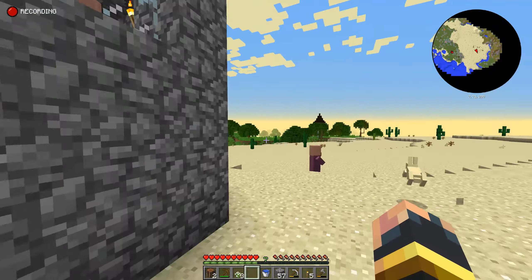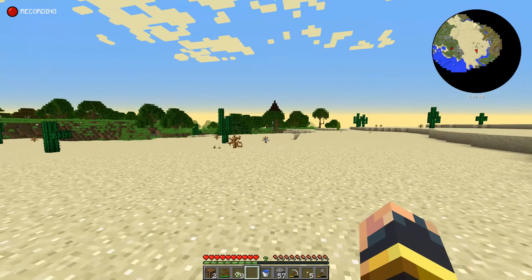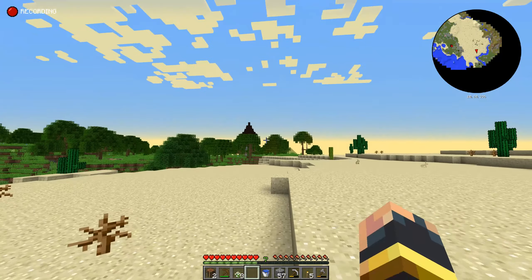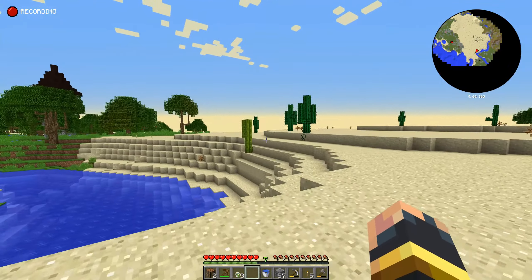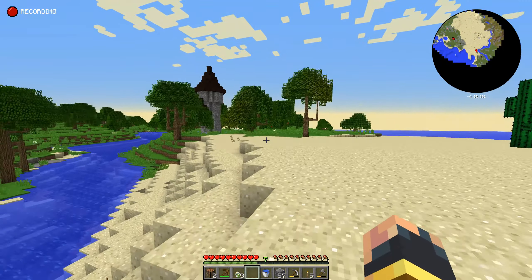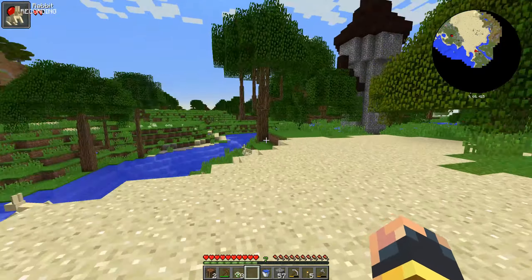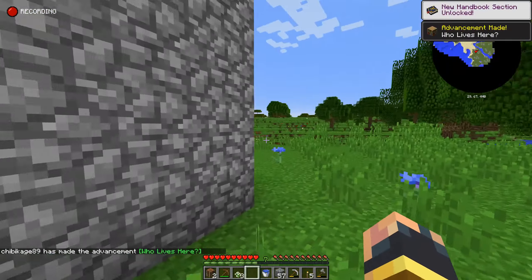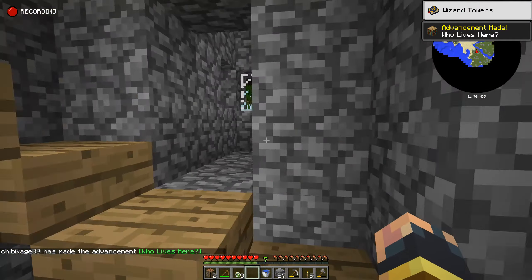But first, I am curious about that structure over there. So let's get going that way and see what that is. Black Spike. It looks interesting, so I really want to go check it out. Maybe I can use it as my overworld base. I'm planning to just stick around mostly in the Twilight Forest. Who lives here? That is the question.